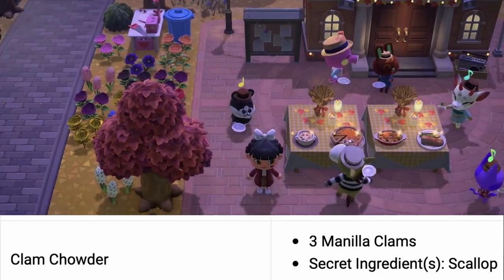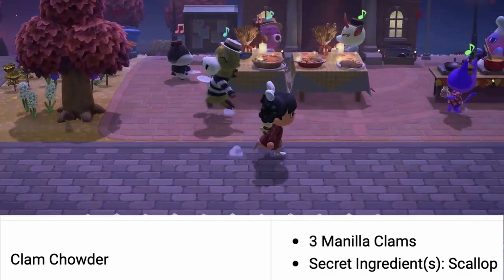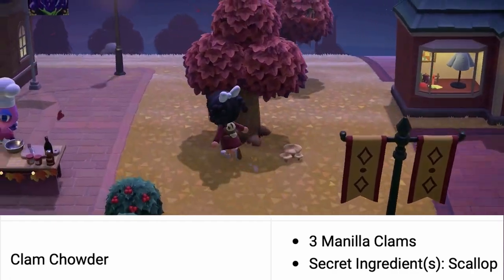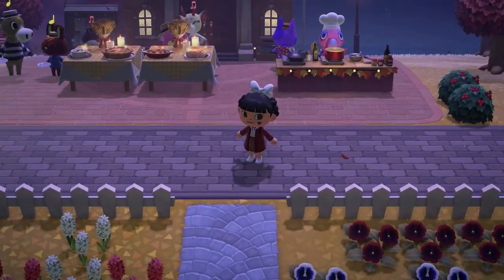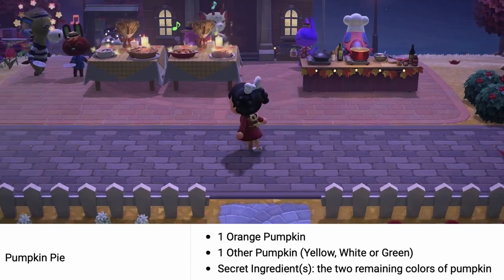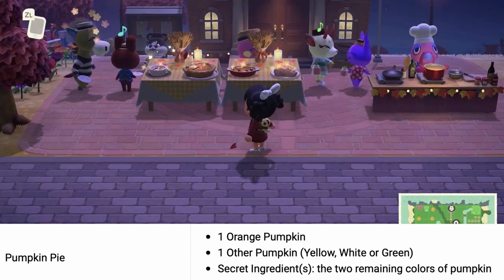The secret ingredient for it to become a sparkle dish — that's how I call it — is a scallop. A scallop can be retrieved when you go diving into the ocean. You might run into Pascal; that's okay, just tell him not today, I gotta cook today! The second dish we'll be making is the pumpkin pie.